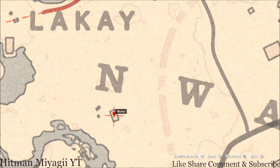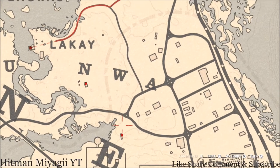A little bit over to the right, inside this house on top of the fireplace, you guys will get a Durant pearl bracelet, which is a lost jury.